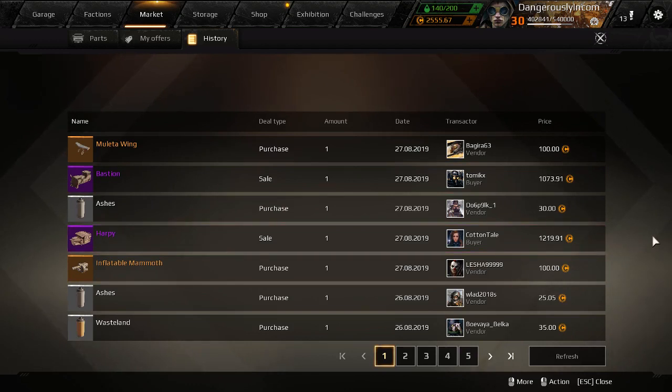And why did I sell them? Were they clogging up my inventory? No, I've certainly been using the Harpy quite heavily recently, and I've used the Bastion on and off. They're both good cabins and I want them both. So why sell them? Because the price is high.